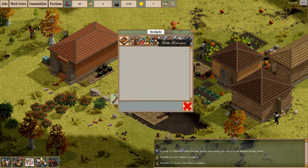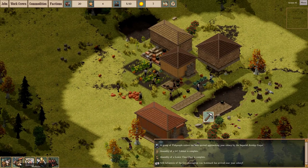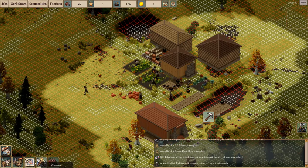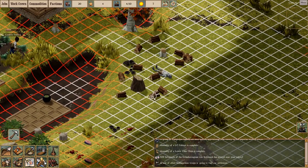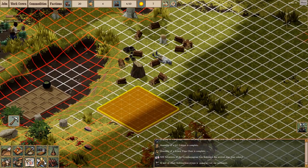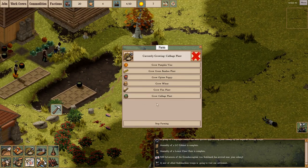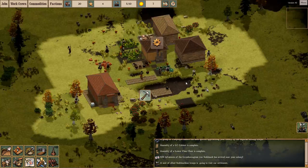Anyhow, over here let's get lots of food and drink stockpiles and see whether or not we're missing any of those. I think we'll build another farm here. I think we'll build another cabbage farm over there, just to get our colony started.